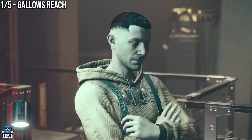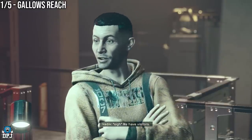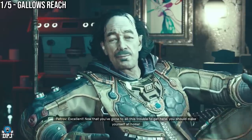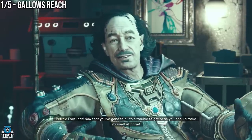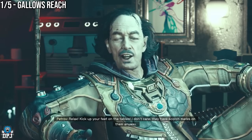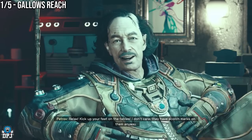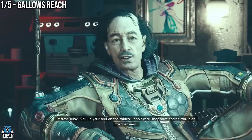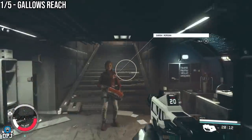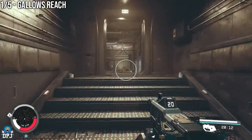Don't worry too much about the dialogue choices you make because this weapon isn't affected by that. This weapon is located within Petroff's room, which is just behind where you would meet him where he's lying on that couch. I actually went back to the scout ship way after I did this mission. On screen now is the exact location of this weapon from as soon as you board the ship.